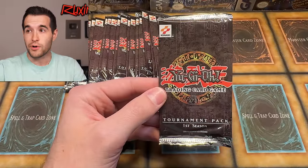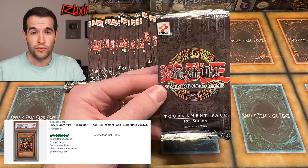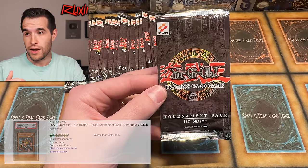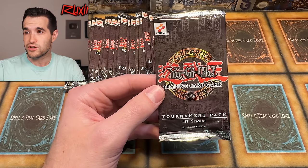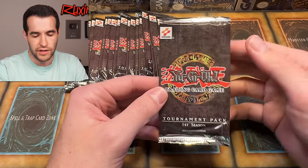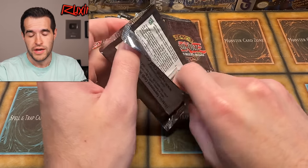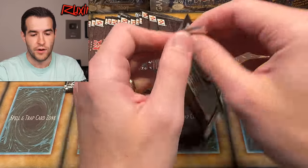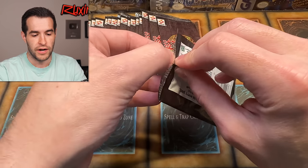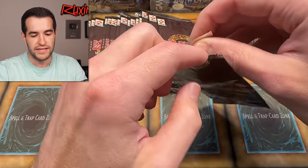The top cards to pull: Axe Raider PSA 10 sold for $1,450 about a month ago. Quaker Hercules sold for $1,000 in March. Mech Chaser is available right now for around $3,000. Some of the rares graded are money too — Blue Medicine as a PSA 10 rare sold for $650 in January. So hopefully Alex is going to grade a bunch of these cards. Even commons can do well if they get tens.